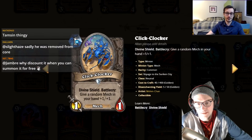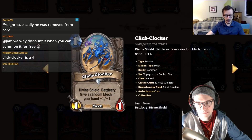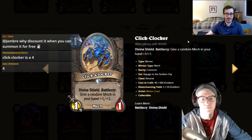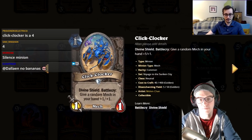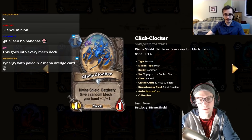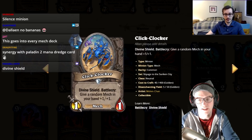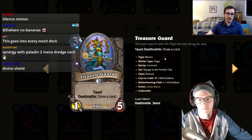One-mana, one-one mech with divine shield, battlecry give a random mech in your hand plus-one plus-one. This card is insane — one-mana divine shield minions see play as-is and this is pure upside. It has mech synergy and can be discounted to zero mana. I'm giving it a four.